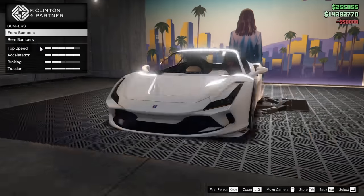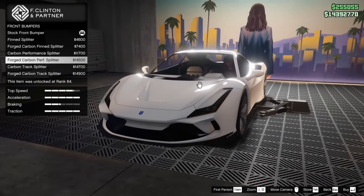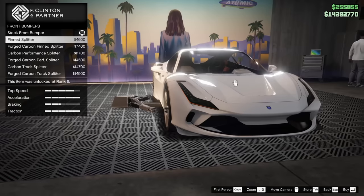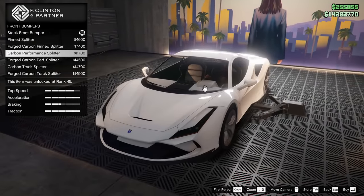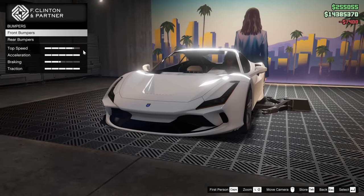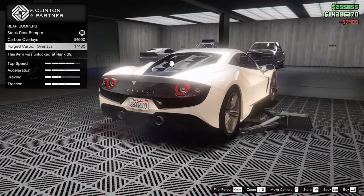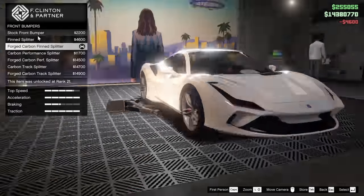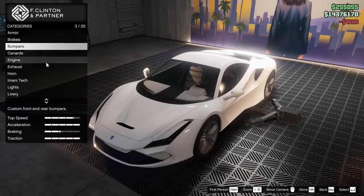Now we're going to get into the actual customization. For the front bumper options, we do have quite a few different ones, including some forged options, which is kind of nice. None of them are super amazing to me, but for today's build I kind of want to go forged carbon fin splitter. For the rear, I'm going to go carbon — that other option is actually kind of ugly — and the fin splitter on the front is already in carbon, so we'll go for that.